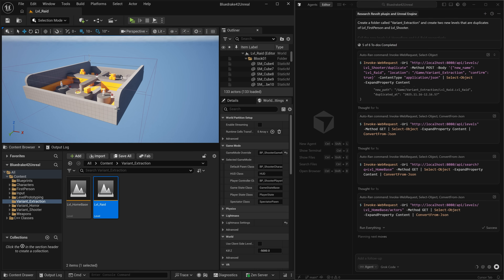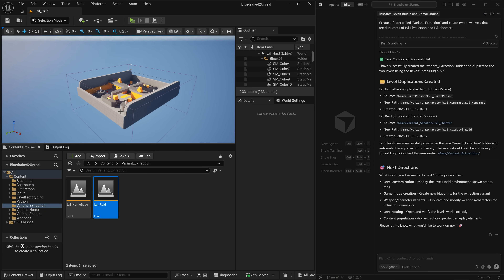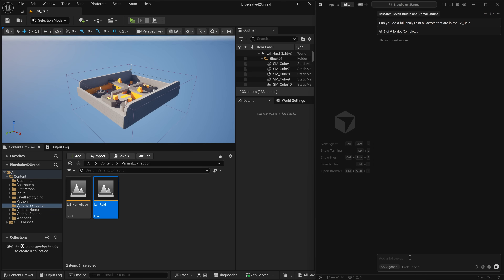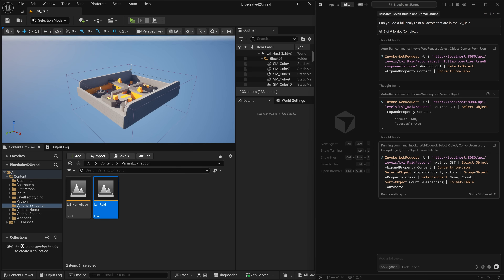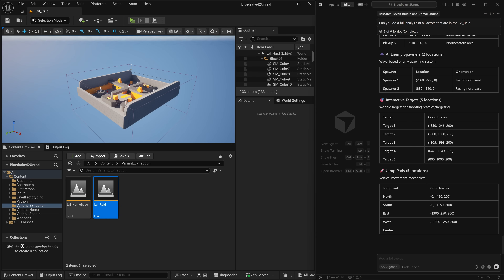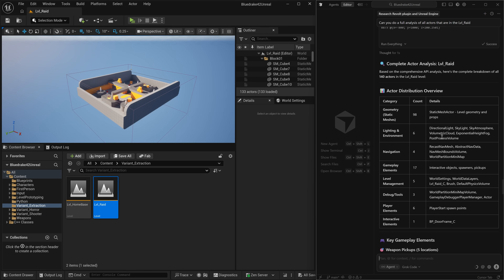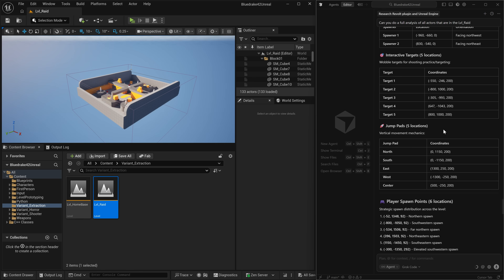It's duplicated the original level and the shooter level from the template for raid and home base. Now we're going to start getting into the complex stuff. We want to edit this level — well, we want the AI to help us edit it. Because the AI has full access to understanding everything about this level using the plugin, it can create scripts to help us edit the level in any way we want. We're going to ask the AI to do a full analysis of everything inside of this level, so when it has a full understanding of every single actor — all the jump pads, NPCs, spawn points, static meshes, and even the lighting — it can help us edit or create a new level utilizing those same actors.